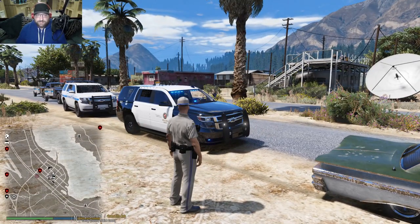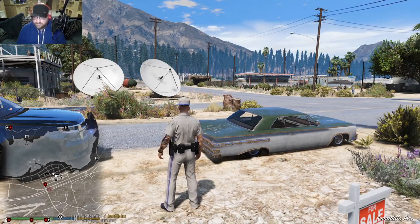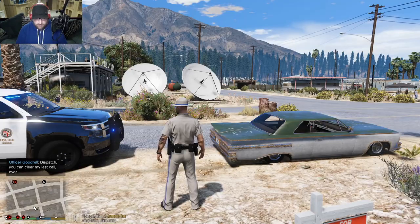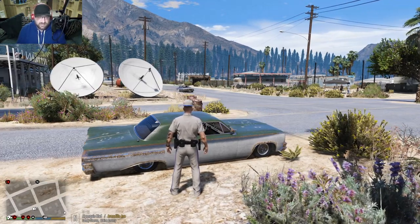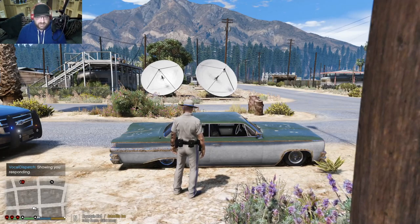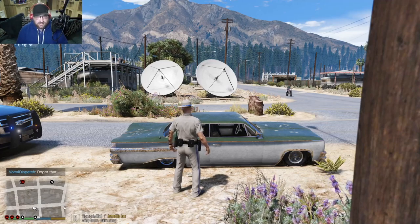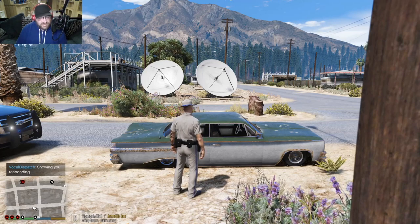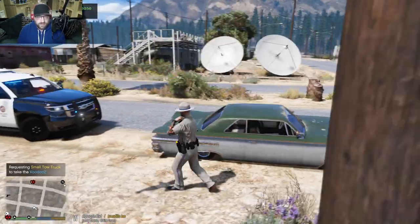You can accept callouts with Vocal Dispatch as well. Now we need a tow truck — that's going to be 10-70. 'One-Adam-6 to dispatch, can I get a 10-70 to Armadillo and Algonquin?' Sometimes she'll get you right away, sometimes it takes a couple of tries: 'One-Adam-6 to dispatch, can I get a 10-70?' There it is — 10-70 is your tow truck. Here comes the LSPD tow truck.